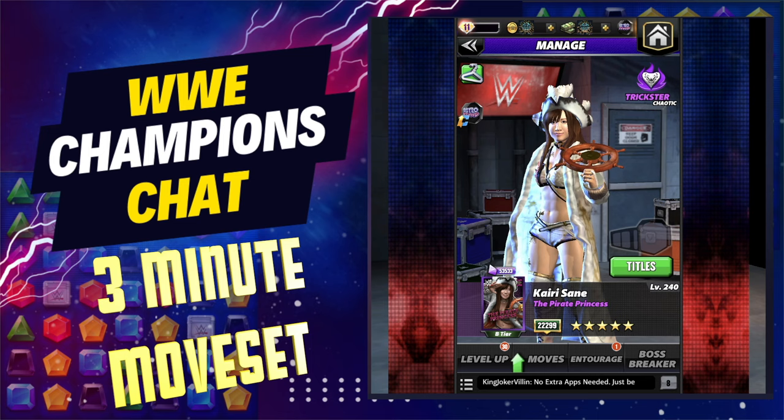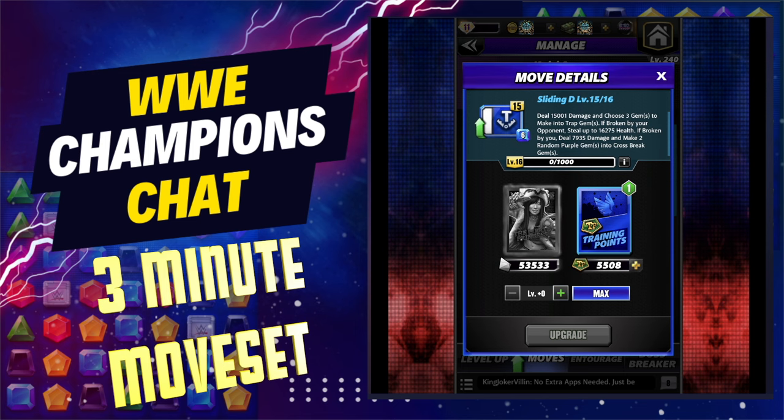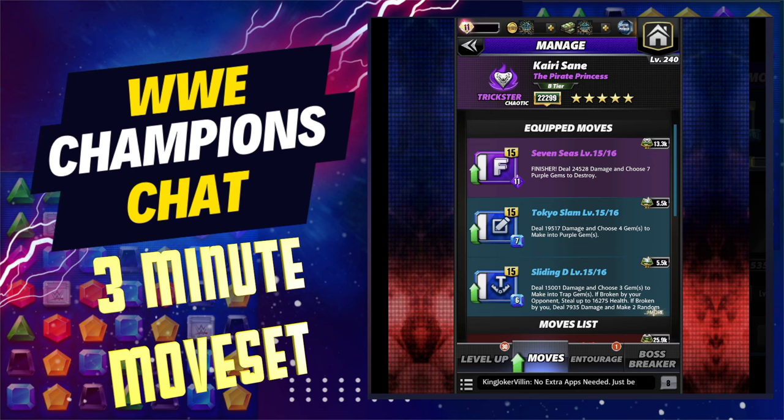On your moves, you're going to run things like this. On the bottom, the Sliding D — blue move — deals damage and chooses gems to make into trap gems. If broken by your opponent, you steal their health, and if broken by you, you make two random purple gems into cross-break gems.